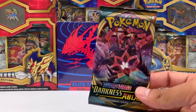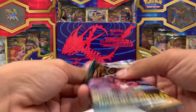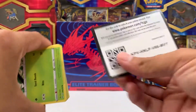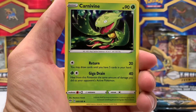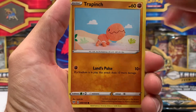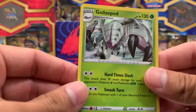Everything is looking nice so far — not too many duplicates. Next pack. We got four left after this. Give us something nice, we got to start this new set on fire. Got Darkness Energy. Yellhorn. Lairon. Carnivine. And Sage. Golett. Vanillite. Trapinch again. Teddiursa. And Reverse Ferrothorn — that looks good. Behind that we have a Holographic Golisopod — nice. There we go. Next pack.